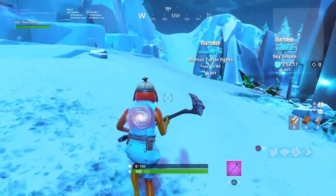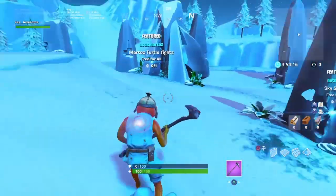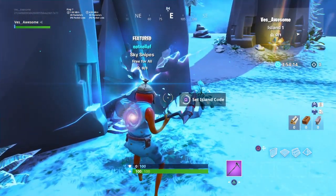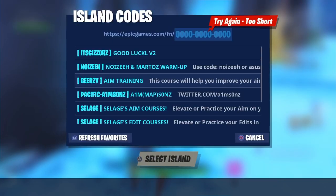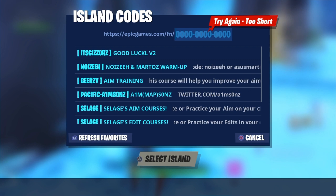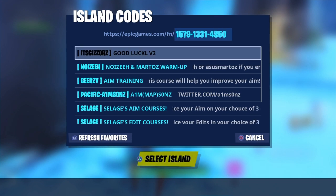If you guys do not know how to go into a creative map or creative course, what you're going to do is go into Creative and then go to your creative hub. Once you're there, go to the little rifts you see in the middle around the little rocks, go up to one, hold it with Square on PS4 and X on Xbox — I don't know what it is on PC — just go up to there, hold it, and then type in this code right here.